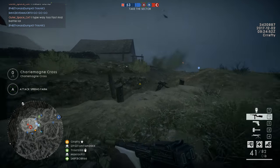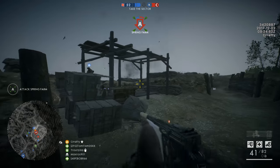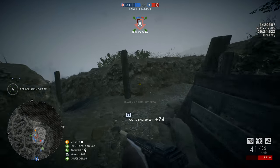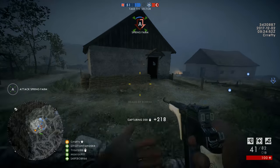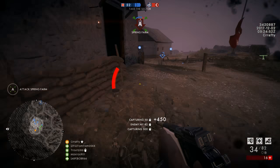Today we're going to be taking a look at the second new weapon for the Assault class that made it to Battlefield 1 with Turning Tides. A couple days ago we talked about the Automatico and Drax, so-called Maschinenpistole, and this time we're going to take a look at the M1917 Trench Carbine, which is probably the exact opposite of that weapon.